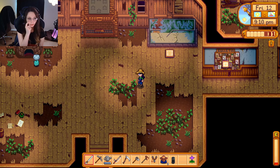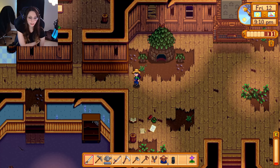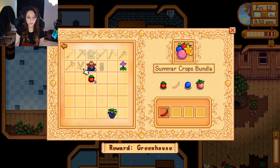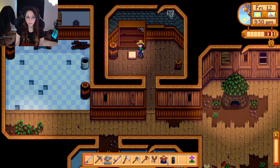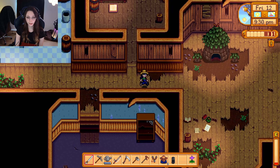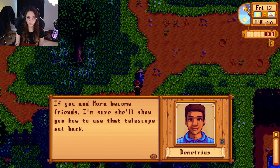And then we can go over here to the crafts room — summer crops. I brought my tomato. Oh I should have saved an egg — I'm dumb. I need to save an egg for the animal bundle next time. Okay and our energy is basically in the gutter.